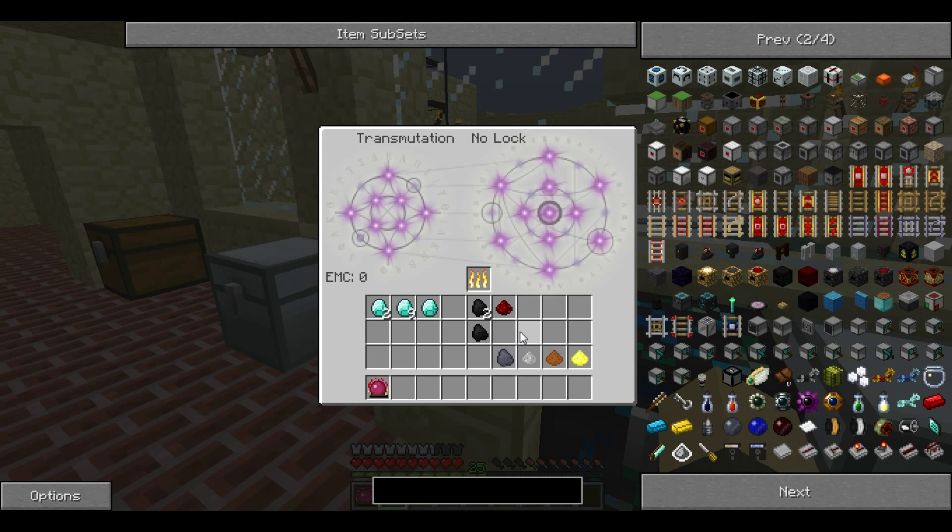Another downside of the Transmutation Tablet is it only knows things from vanilla Minecraft, from Equivalent Exchange, or things registered in what is called the Forge dictionary. This is another mod that makes stuff like tin, copper, silver, the gems, and tungsten show up in Equivalent Exchange — but it must be programmed in. Unfortunately not all mods are programmed into this dictionary, so coal coke, which is created from the Railcraft mod, will not transmute. You can easily see what can and cannot be transmuted, as items with no EMC value are shown clearly.